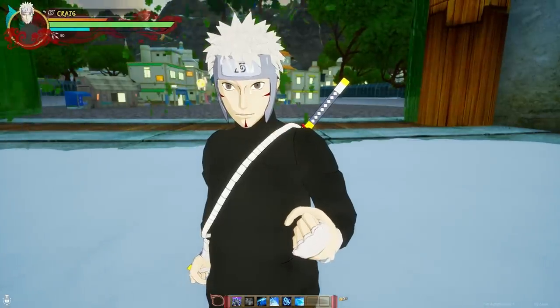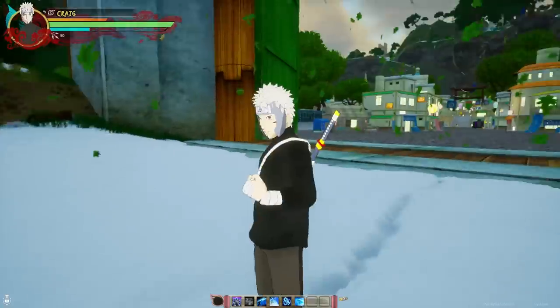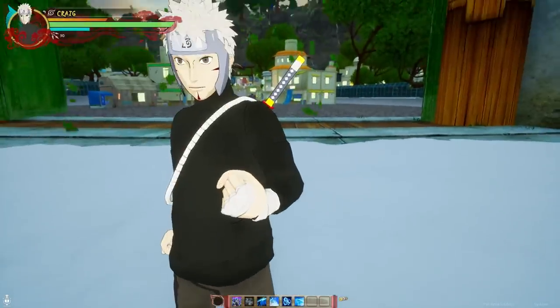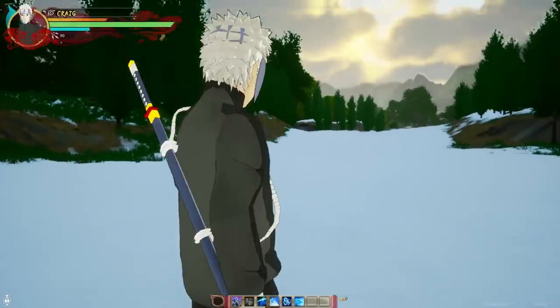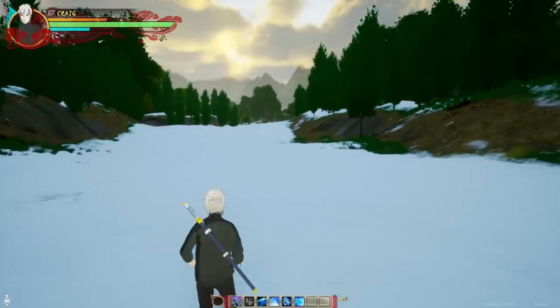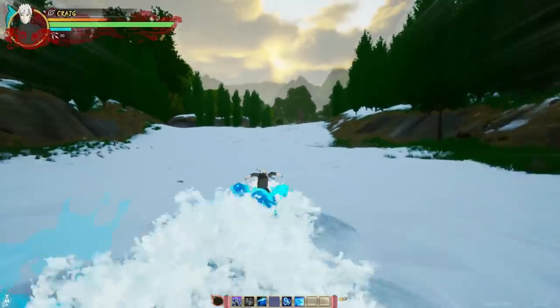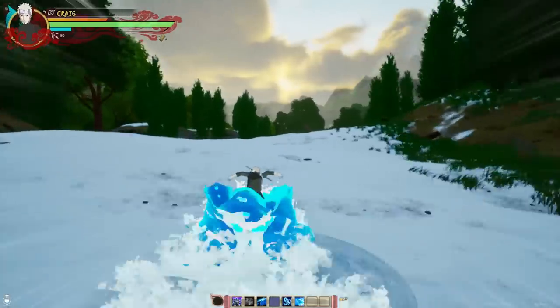With Tobirama, he created so many jutsus you could really just use anything, but mainly I got water style jutsus, Shadow Clone, Shuriken, all that. I got the sword on my back for combos and it looks pretty clean. With this water style move, it's pretty cool because you can glide on water — really good for traveling.